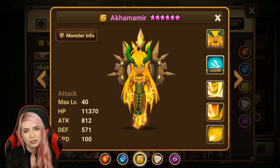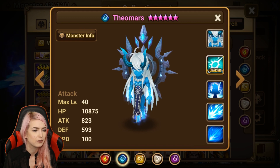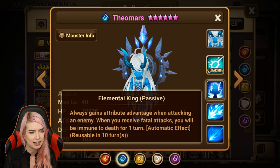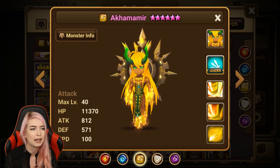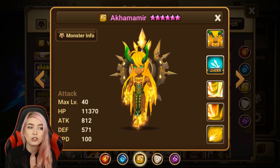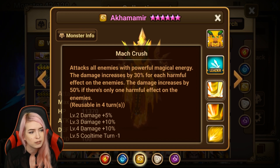The fifth one I'm gonna say is the wind Ifrit. The fire one has a use — he has that unique passive, we already know Theo goes violent, he'll go off, and that passive with the elemental advantage is awesome. But the wind one — he got a little bit of a buff at some point, but how do you really use him? Before the twins came out, I feel like he was kind of used in secret dungeons, because of the third skill where it attacks all enemies and the damage increases by 30% for each harmful effect on the enemy.